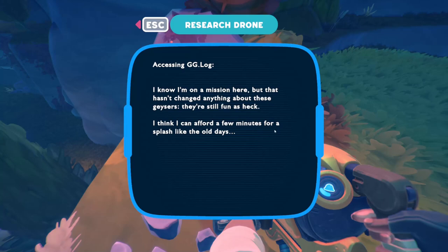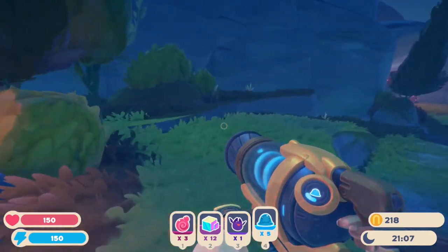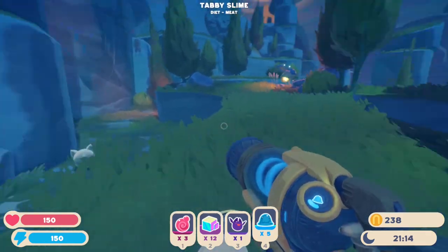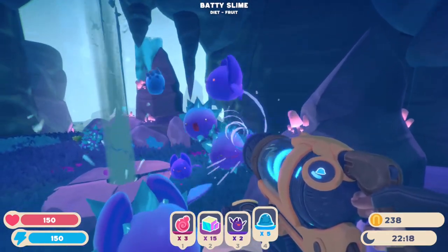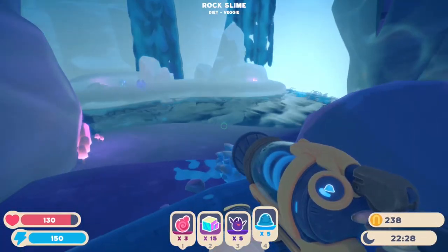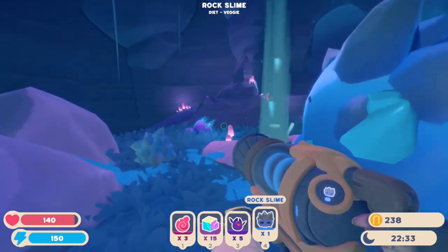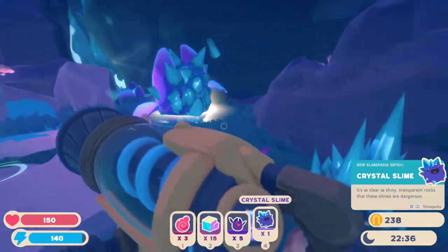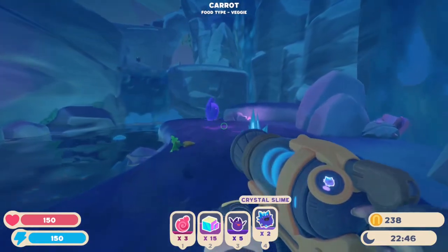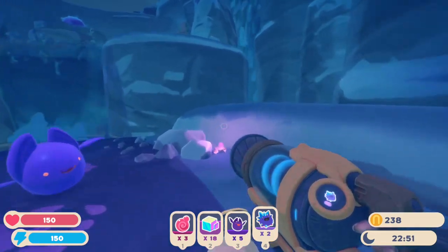I can afford a few minutes for a splash like the old days. A briar hen — I forget what their purpose is. Here's the bats. Crystal slimes! I don't have the right setup for those slimes, so I think we're just going to grab some. We want to grab just a couple of crystal slimes and take them back. We're probably going to need to farm up and buy another area of the conservatory so we can get more slimes.